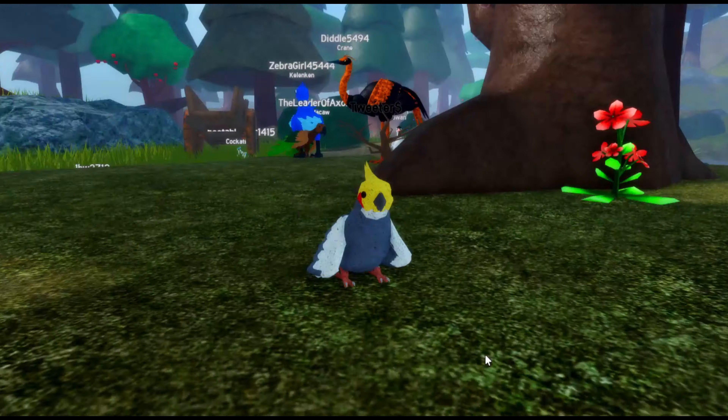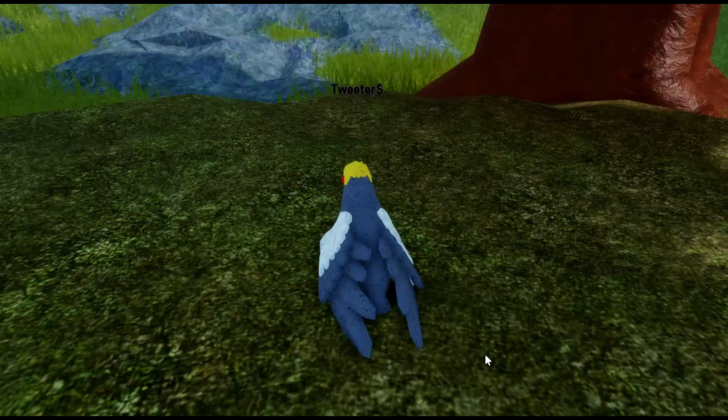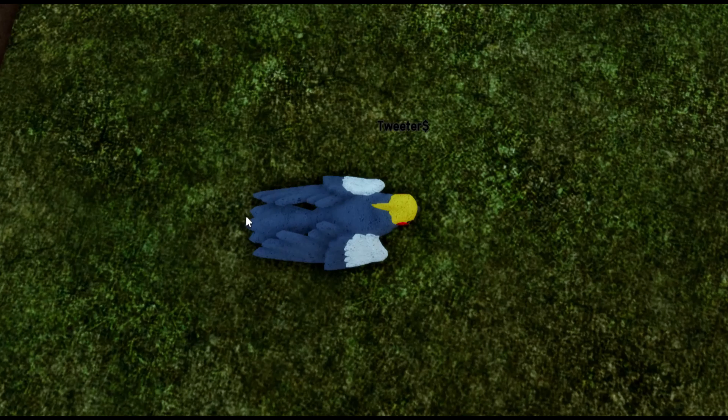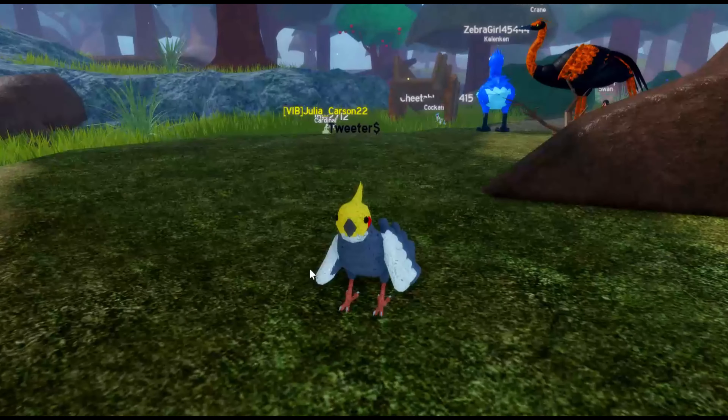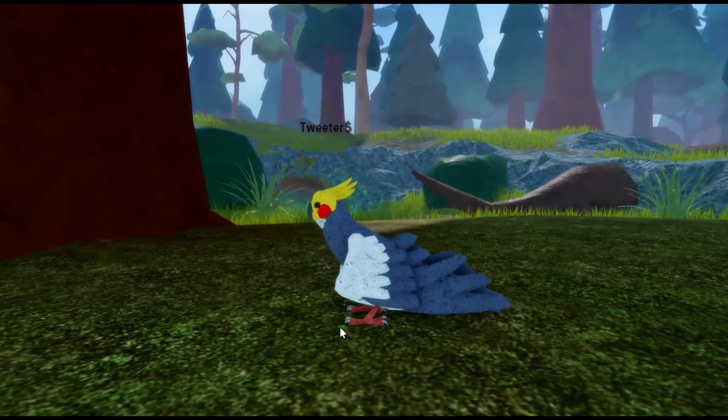Let's try sitting. Oh, the tail goes in the ground. One thing they need to fix is add a larger deck feather — middle tail feather here. Cockatiels have wedge tails, like the budgie; the budgie has a wedge tail on it.